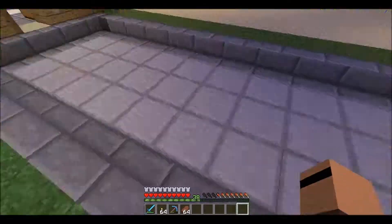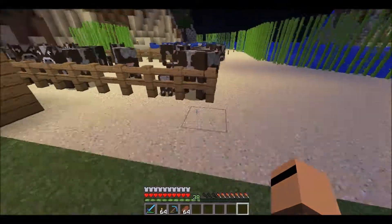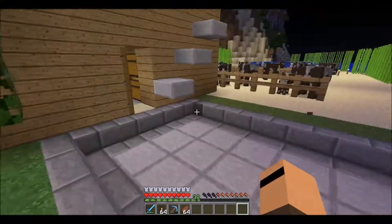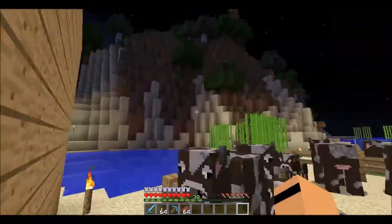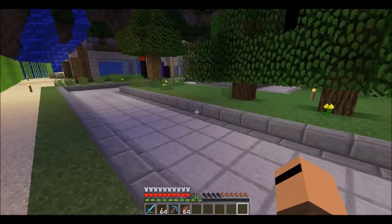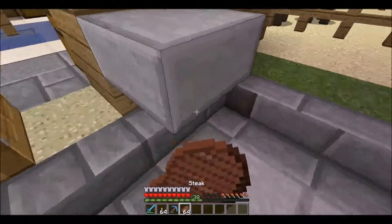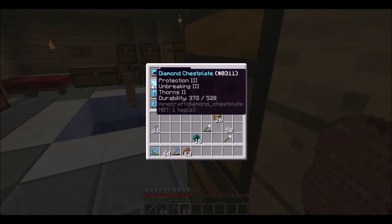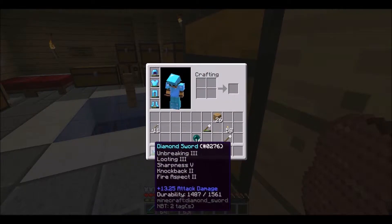The next episode is probably going to be us building the house. For the rest of this episode, I thought we could move the cows and the sheep, because they always grow into this fence and they roam free, and it gets on my nerves sometimes because I always have to go and kill them. Me and Matt have full Diamond Armor, all Enchanted, and Diamond Pickaxe and a Diamond Sword.